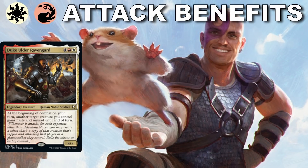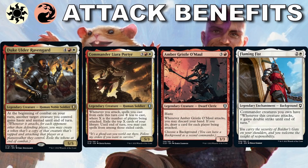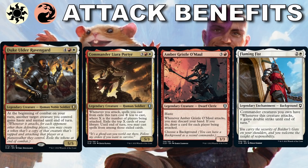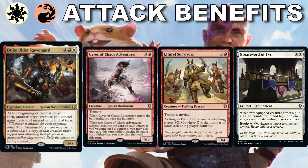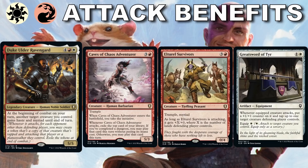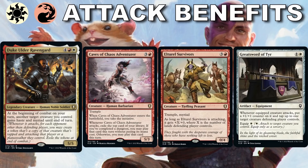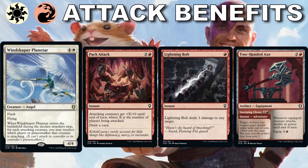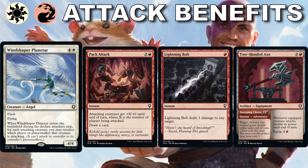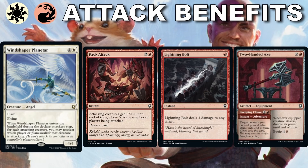Red-White also wants to bring the pain with its attack effects. Commander Liara clearly wants us to use her as our commander so we can attack all the players. Another nice combo is Amber Gristle O'Maul who helps us draw cards, with the Flaming Fist background to give her double strike. Caves of Chaos Adventurer is a bomb creature. Alturiel Survivors is great with Myriad, as is Duke Alder Ravenguard. Because we're attacking so much, cards like Great Sword of Tur make every creature we attack with a bigger and bigger problem as the game goes on. Start attacking right away — have instant-speed interaction like Lightning Bolt, protection for your stuff, equipment, and ways to goad your opponents' biggest threats so they can't hit back.